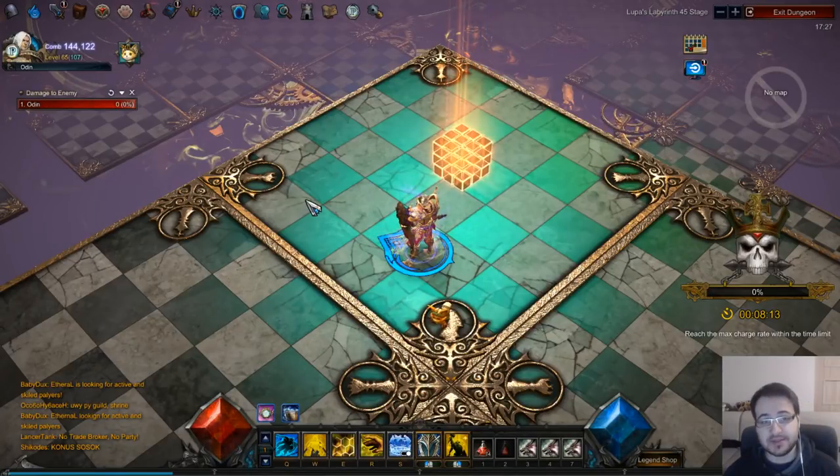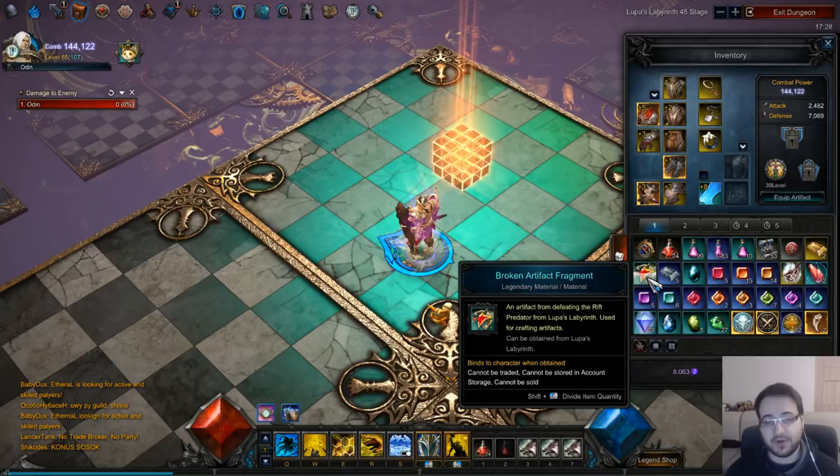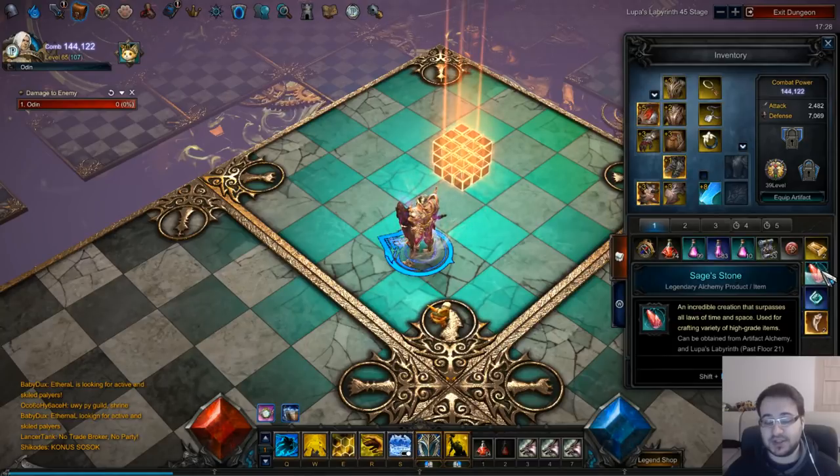60 seconds on what the lab is for beginners, and then we move on to the more advanced stuff. The labyrinth is to level up your artifact and to find stuff to create your artifacts. Upon beating the instance and beating the last boss, you get rewarded with loot: broken artifact fragments, other artifact materials, and if it's level 21 or above, some sage stones as well. Those can be sold for quite a bit of money.